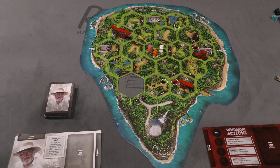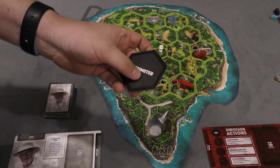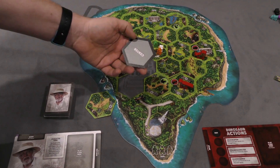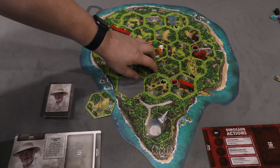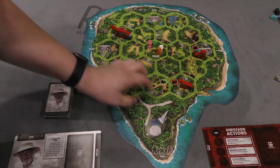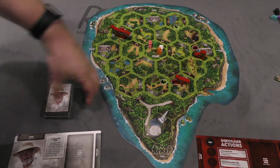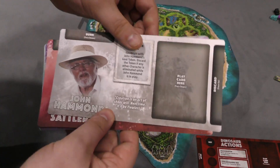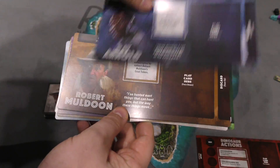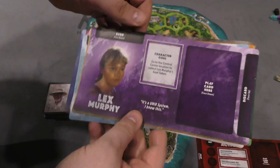You're going to set up the game board — here's the Jurassic Park Island, which has a puzzle-piece board. The perimeter tiles go around the outside while the center tiles go inside, and there's a start tile in the middle where the characters start. One person controls the three dinosaurs on the board — you can see the wooden pieces here — and the other players pick from different characters: John Hammond, Dr. Sattler, the lawyer, Dr. Grant, and others.